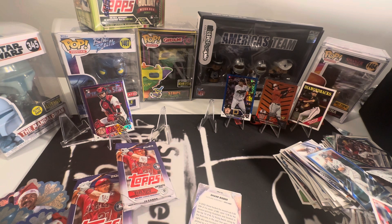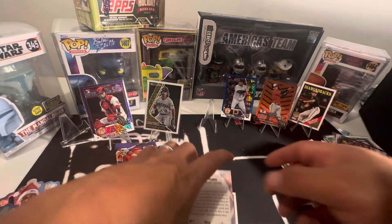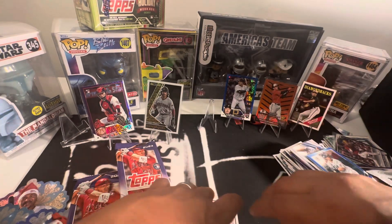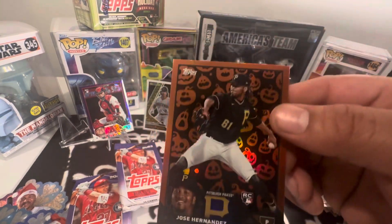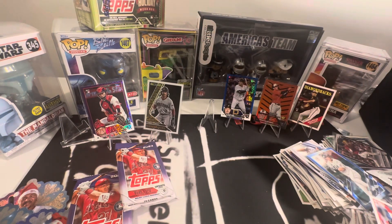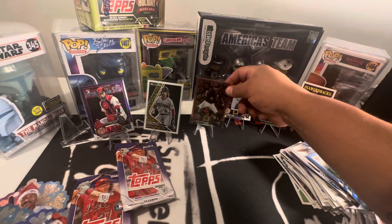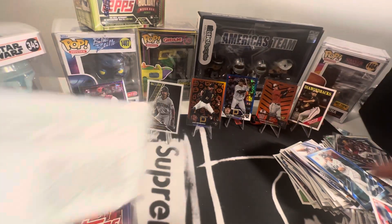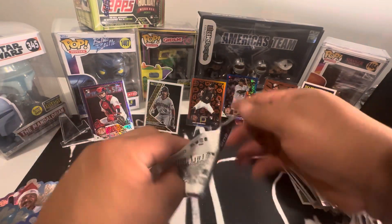We're not done with this pack yet — no siree. We got Justin Verlander, and our halloweenie is a pumpkin short print, and it's a rookie card — Jose Hernandez. The pumpkins are ultra rare, or whatever you want to call it — more rare than those ones. Wow, what a pack, what a pack!